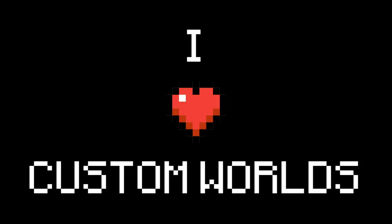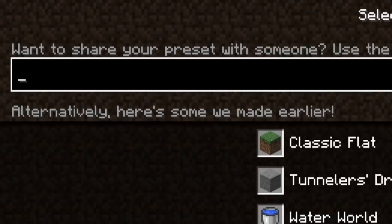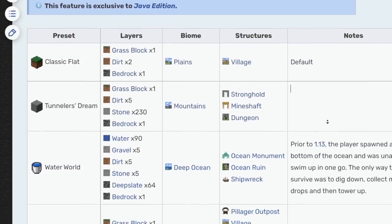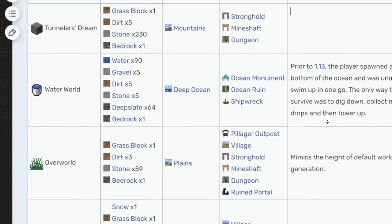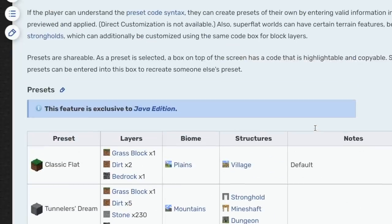Don't get me wrong, I have nothing against custom worlds. I think each one is a unique challenge, and I think however people want to tweak the game to have the most fun is awesome. I mean that's like the best part of Minecraft. Even the official presets that Mojang provided with the game are pretty solid — Tunnelers Dream, Water World, Snowy Kingdom, Desert — each one has their own fun meta and I might even do videos on some of these presets if people would be interested.